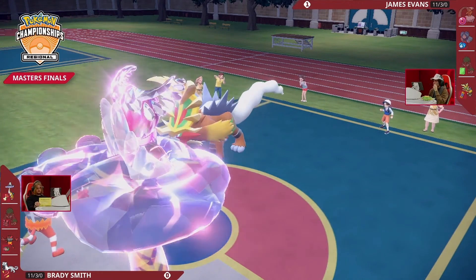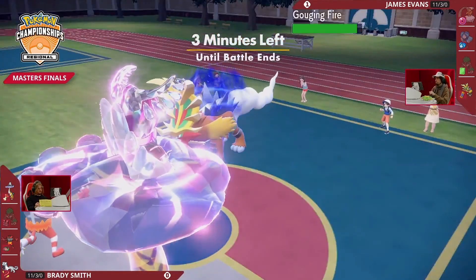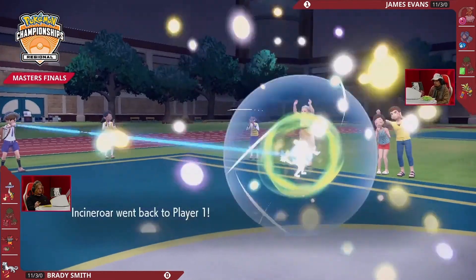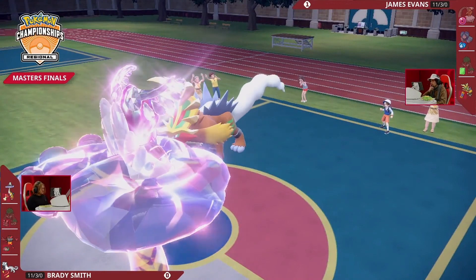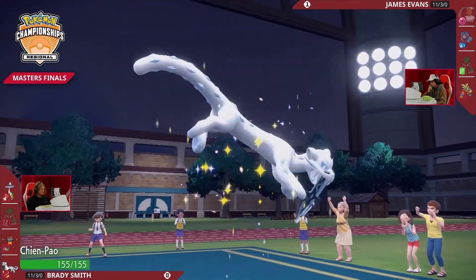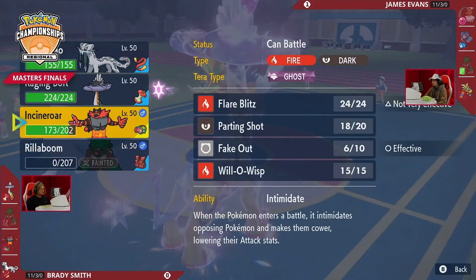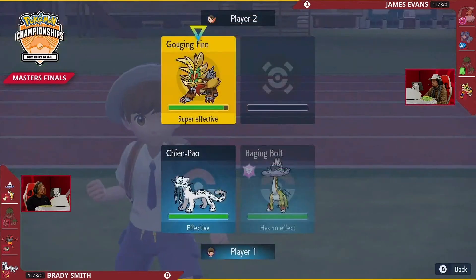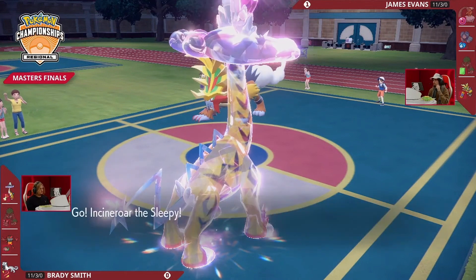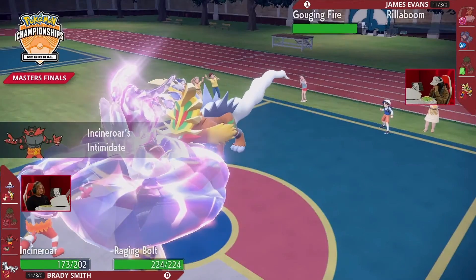Brady did a really good job constantly cycling Intimidate and Parting Shots, isolating Gouging Fire to where it can't do what it needs to do. Burning Bulwark protecting through this turn of attacks, Dragon Pulse coming out. James at this point is thinking about game three — maintain composure, preserve the Pokémon, and start to articulate adjustments. The big adjustment for Brady was Raging Bolt. Now James is on the back foot, because the four Pokémon that were so effective in game one need a different approach against Brady's Raging Bolt in game three.